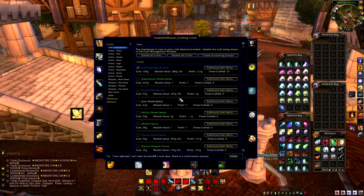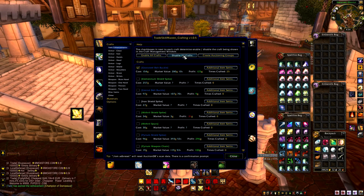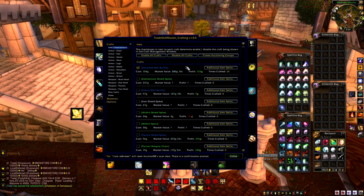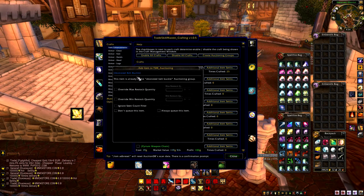This is information Trade Skill Master cannot fully give you — it can give you a good guesstimate, but you need time and experience within the market to work out what sells and what doesn't. For blacksmithing, the items that make me good gold include Ebon Steel Belt Buckle in the item enhancements category. What you can do is disable all crafts to start with to clear everything out, then highlight only the ones you want to make. For each item, you want to consider how many you actually want to keep in stock.